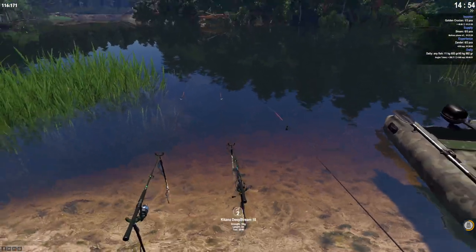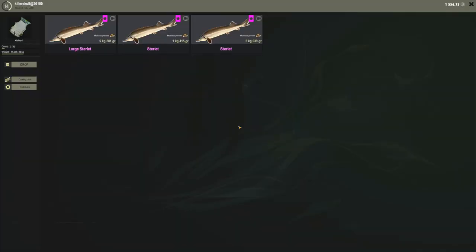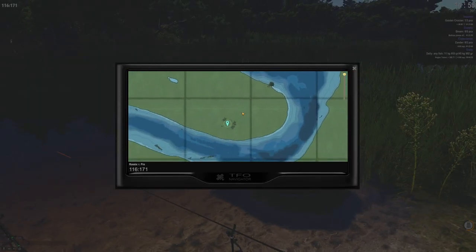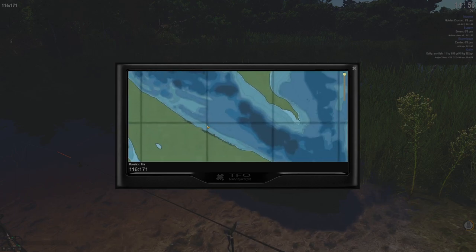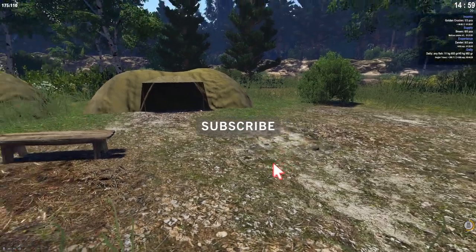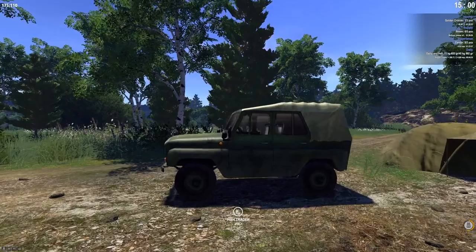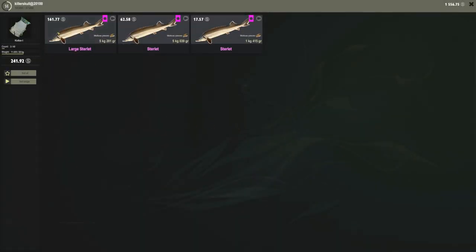If you're too deep in the water it won't let you put the rod down. The 5 kg was our first one and now we have a 5.2 kg and a 1.4 kg — weight is 11 kg out of 20 kg on our net. I press map here, click this — love it — and I'm here without having to take the boat out. Let's sell these fish — look at that, 161 silver for 5.2 kg!